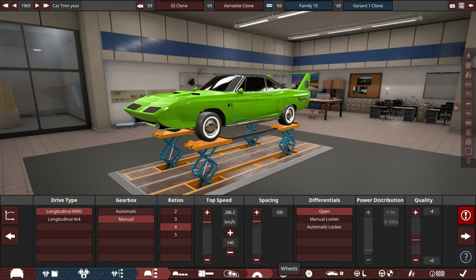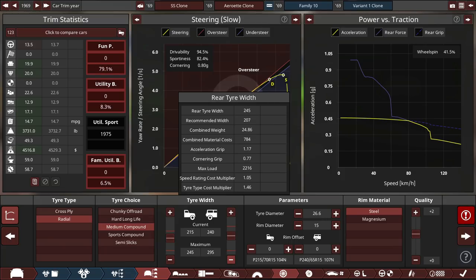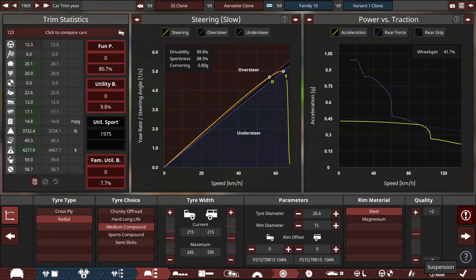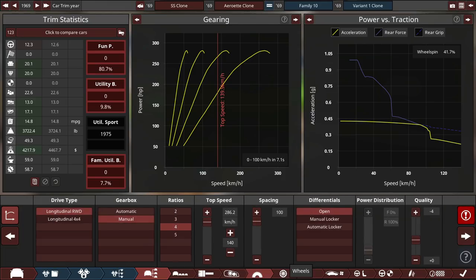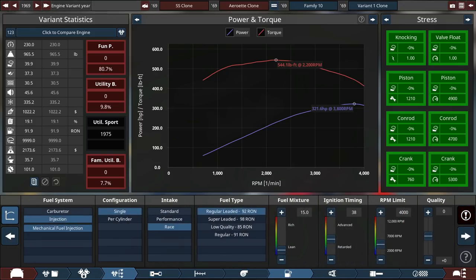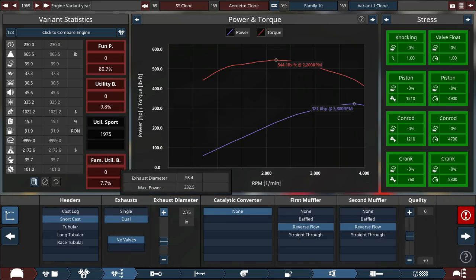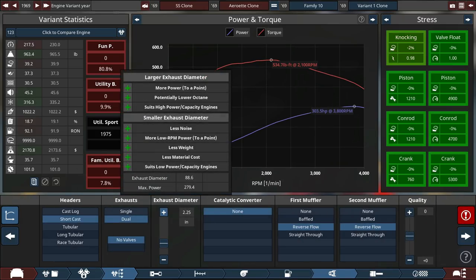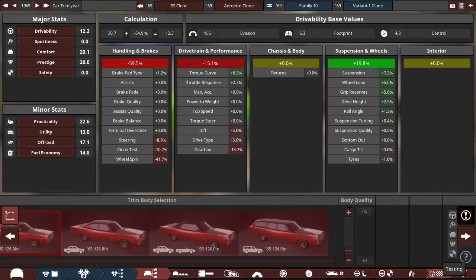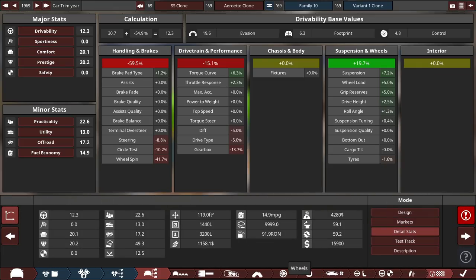Players reflect on what they could have changed — smaller tires, lighter builds. One player notes he only weighs 2,000 pounds. Another is at 15.6 miles per gallon and another at 15.7. One player started trading MPG for horsepower, ending at 14.3 MPG — pretty close but $400 over budget, meaning the car will compete today but won't sell well.